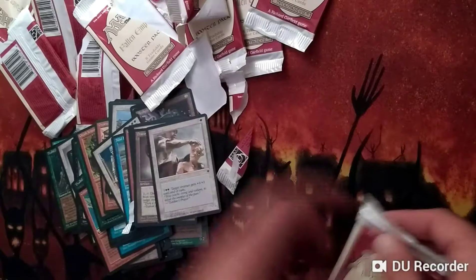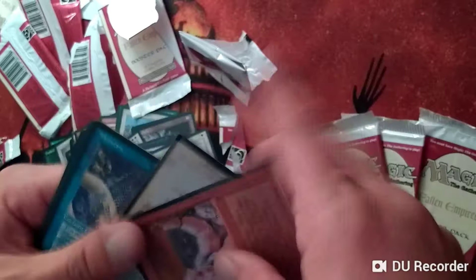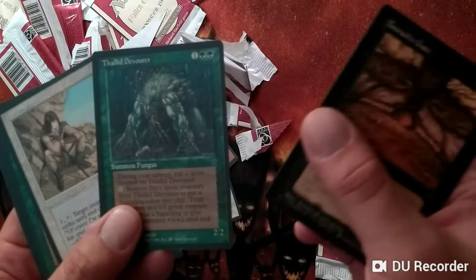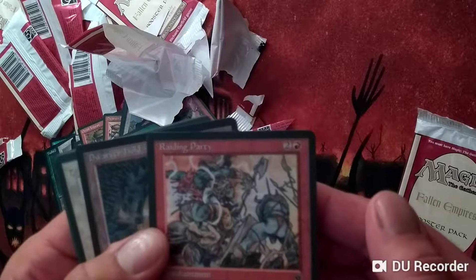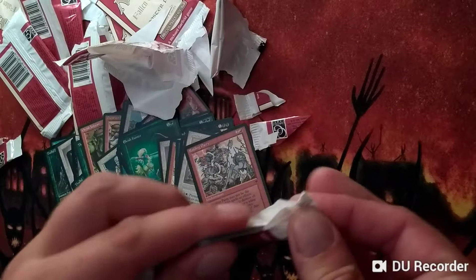Four packs left. If you're going to draft Fallen Empires, I recommend pairing it either with 4th edition — you can pair it with Homelands — I really like Chronicles and 4th edition personally. You just substitute 2 packs for 1 if it's a set with 8 cards per pack like Fallen Empires. And on the same vein, if you're doing sealed, you would just double it — you'd want 12 packs of Fallen Empires instead of the typical 6.